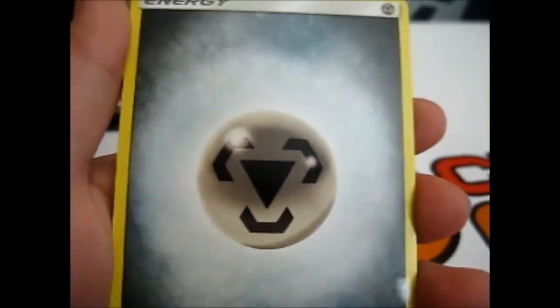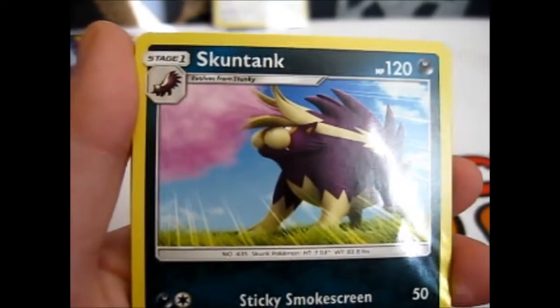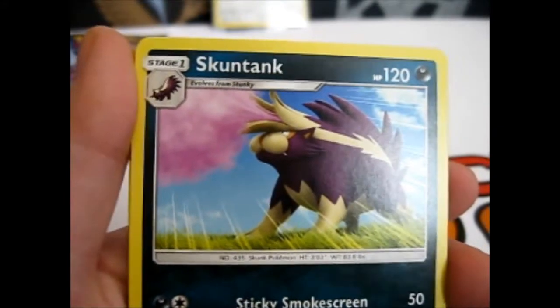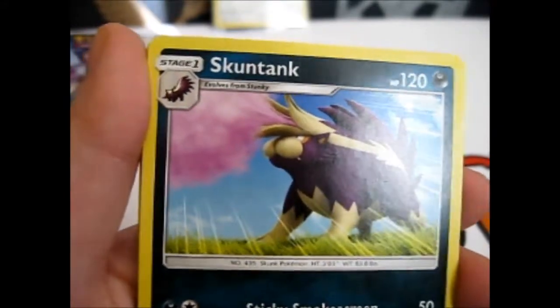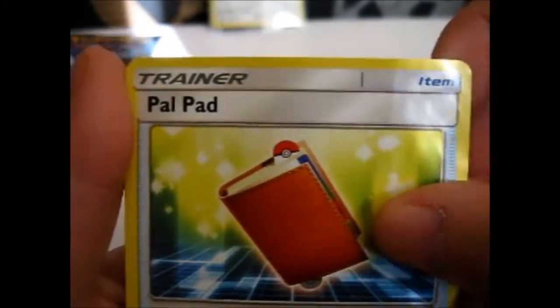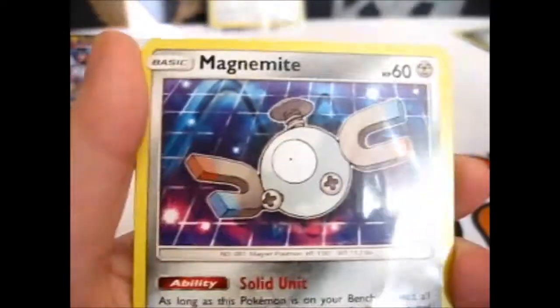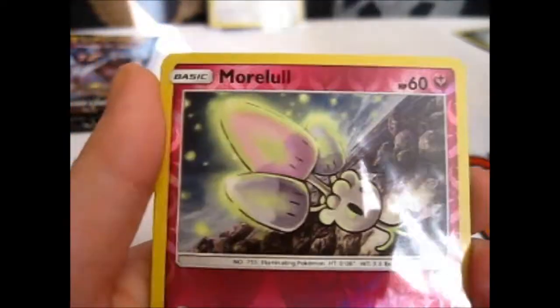And we have — I've got a cramp in my side from leaning over — a metal energy, Cardinia, Stunky, Stunky again, purple Skuntank, Palpitoad, Swinub chains, Swinub, Swinub, Mercurum, dinosaur, Magnemite.